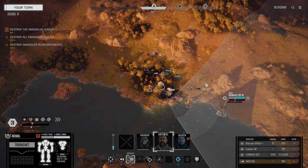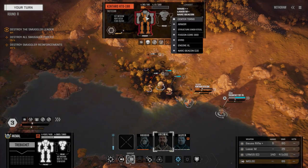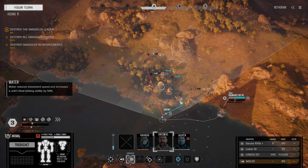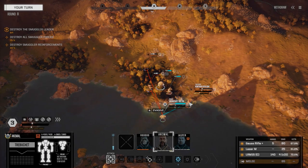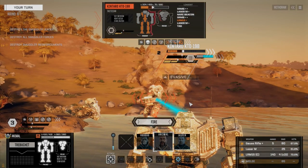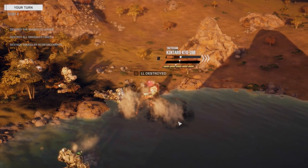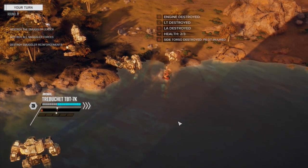Animal, this guy gets a chance to go — 30 CT. Really good chances to hit, we can't not take these chances. Fire everything. Good — he doesn't go this turn. Now we've got a Gauss rifle A-hole up there.